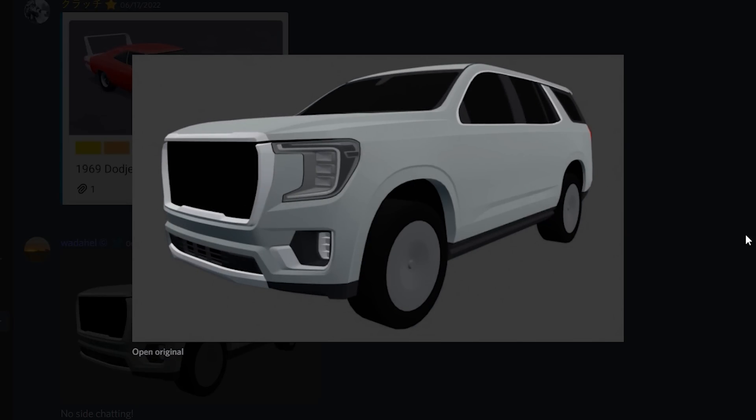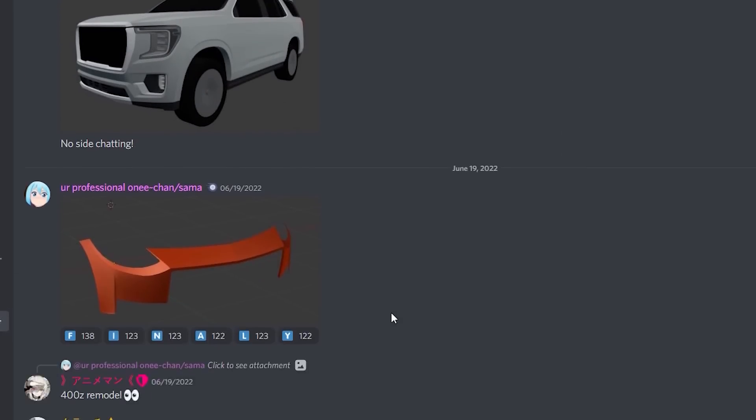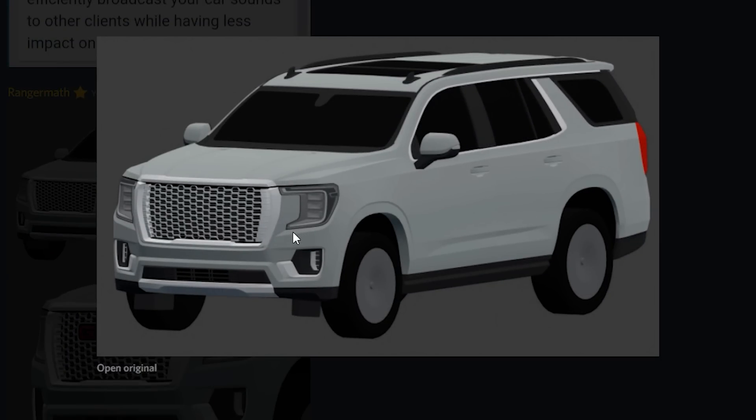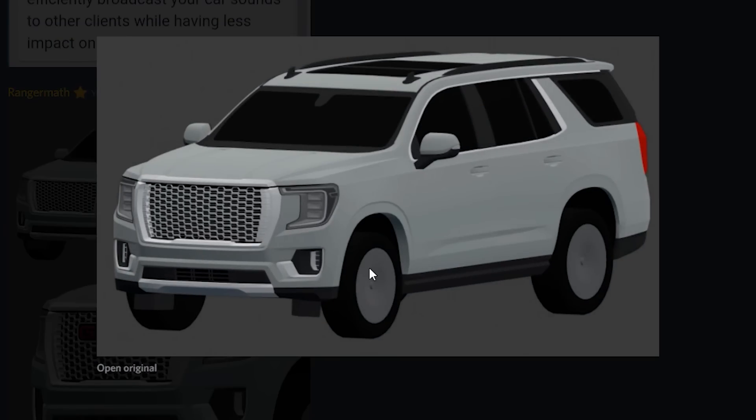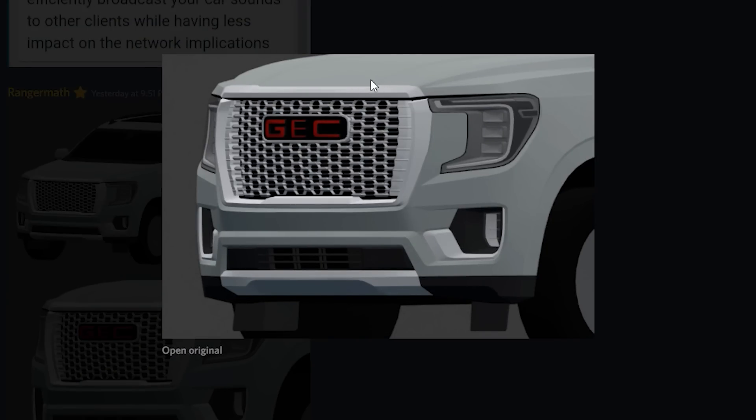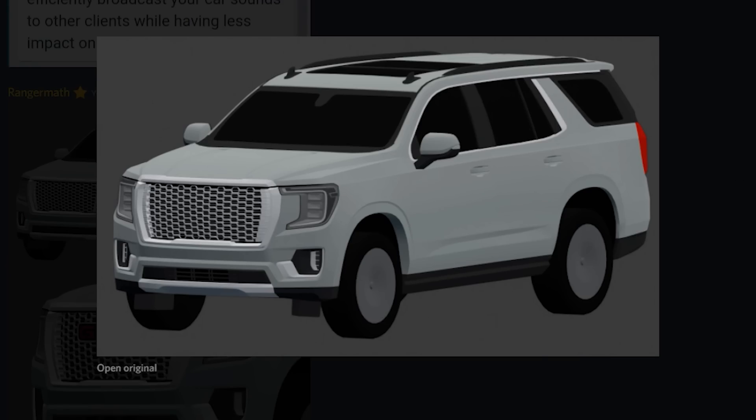We're also getting this beautiful SUV — I'm happy they're adding more SUVs to the game. Here's the rear of it as well. Looking at more progress on this car, check out the grille and the 3D headlights — look how good this car looks. The roof has so much detail all around it. It even has a badge — a GEC badge, because they can't put GMC. This thing looks so sick. I love the detail in the front, and I'm a big fan of when they put badges on cars.